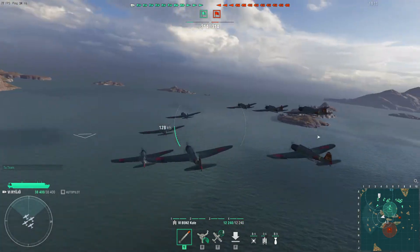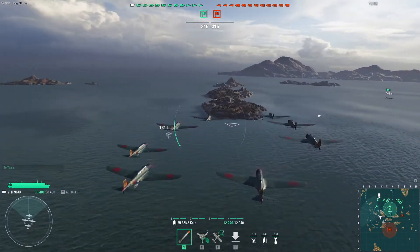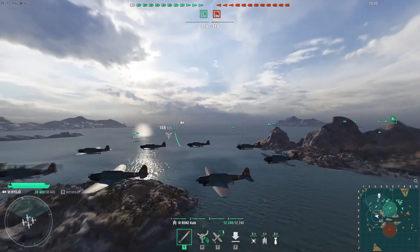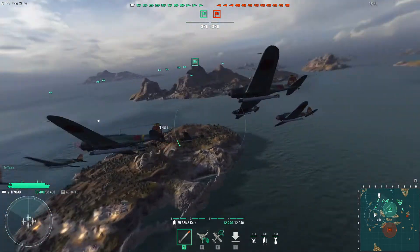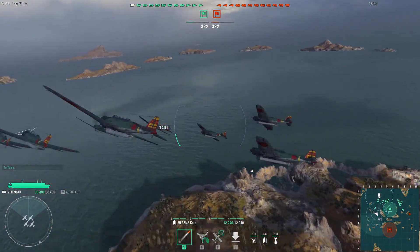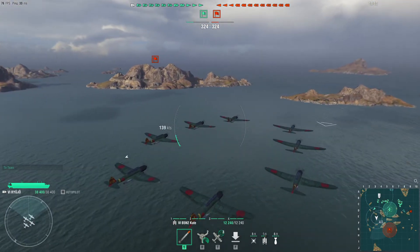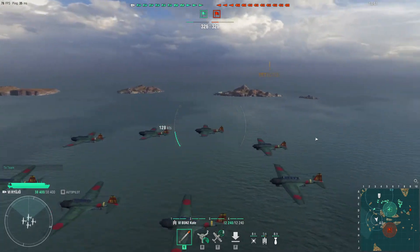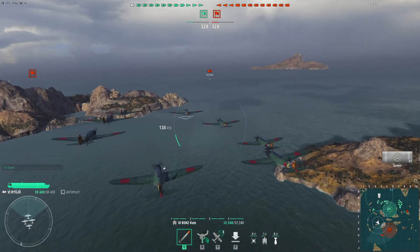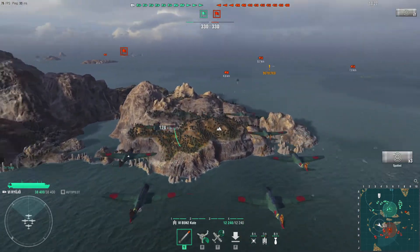Okay, now I'm doing some sort of spotting. You can see my carrier in the background. Look at those ships - they are so safe. There's a battleship - I'm going to ignore them because their AA is very, very tough. Cruisers are easier to play.